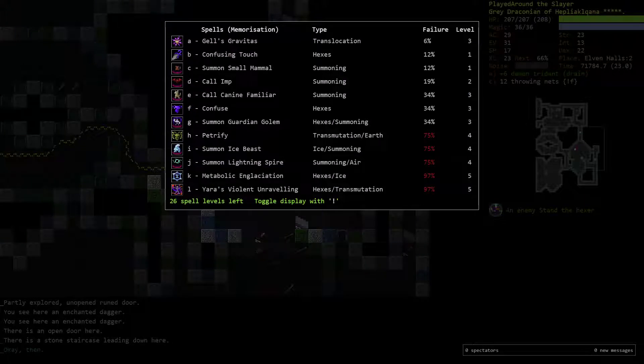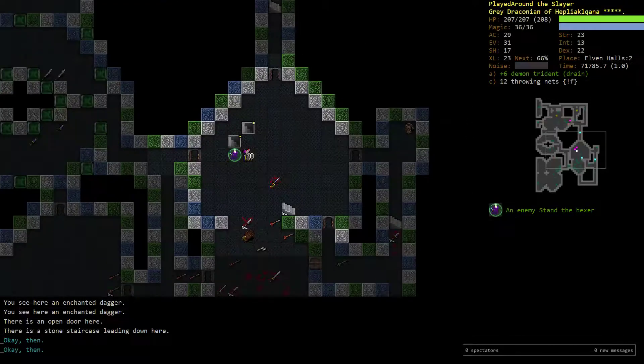I picked up two Books of Summoning. Lightning Spire is okay, but I don't think it's going to be incredible, especially with our stand in the way — it's gonna get really annoying. Metabolic and Glaciation is not amazing but not bad. I guess I'll just drop these spells.